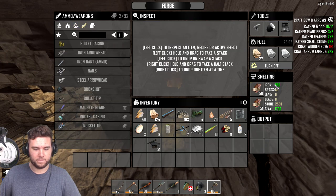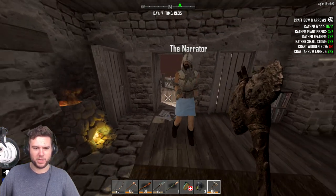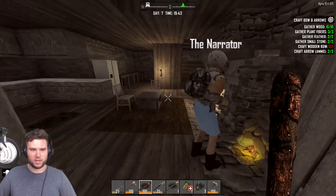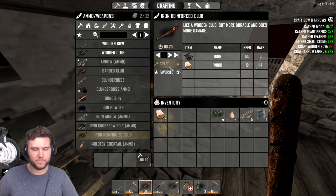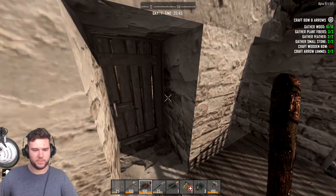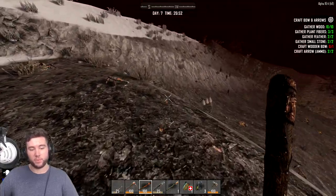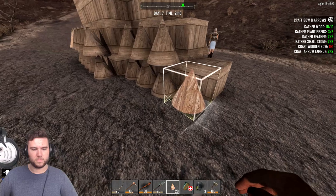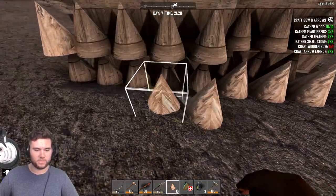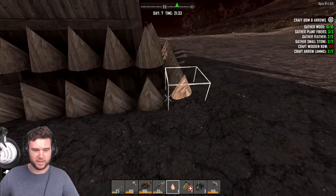I gotta go do some more wood farming before it's too late. Start cooking up the iron parts - cook up 200 and see if we can get it done before nightfall. I can make you a club, so we're gonna stand on top with clubs - that's gonna be it, since we don't have much for arrows. We got one minute left and I don't have enough time to get wood to upgrade the rest of these. This is bad.